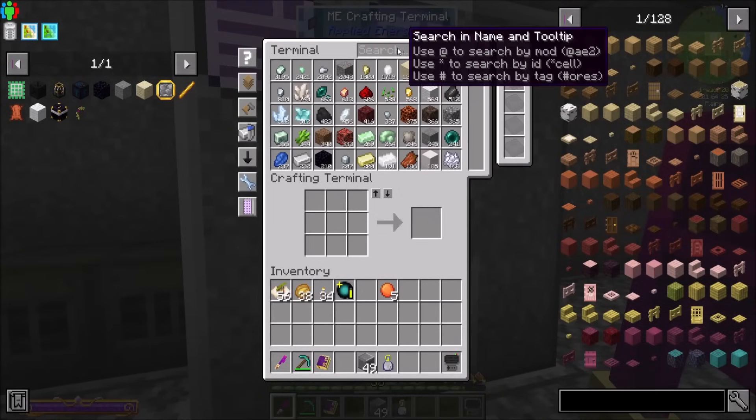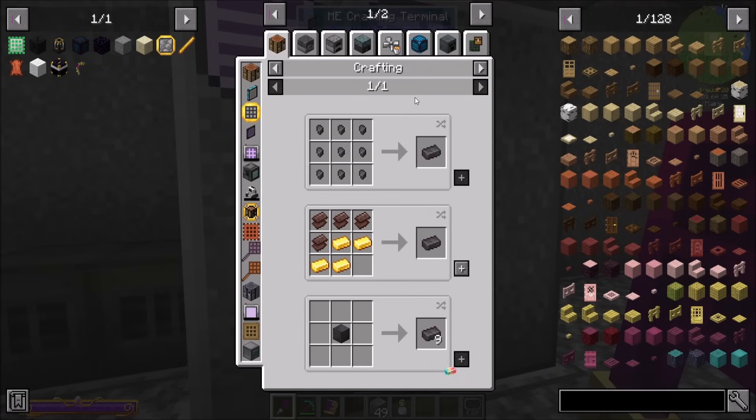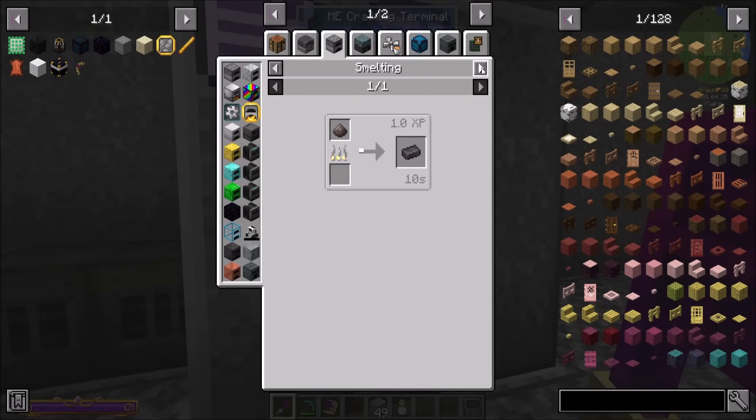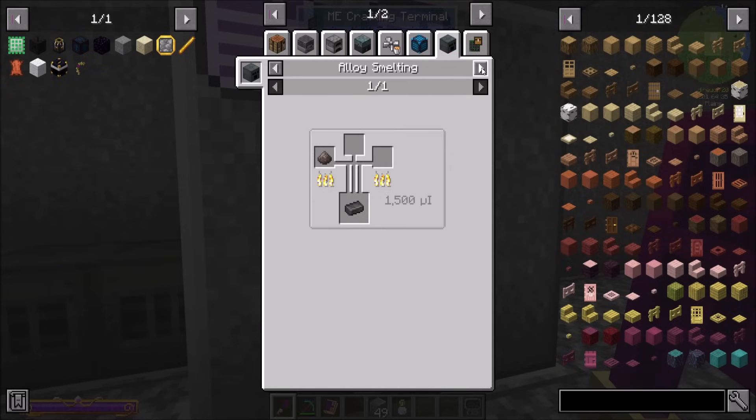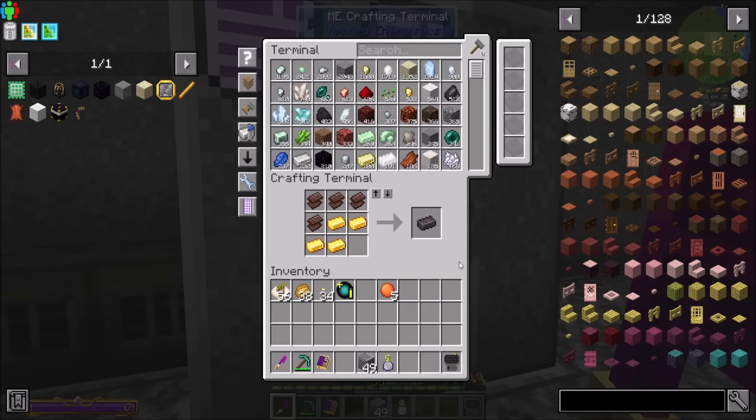Ancient debris — not terrible. So now if I want my 5x5 upgrade, we're going to need some netherite ingots. Is there a cheaper recipe by chance? I'm going to assume not, but always check. There might be a mod that said, hey, I'm going to make netherite.